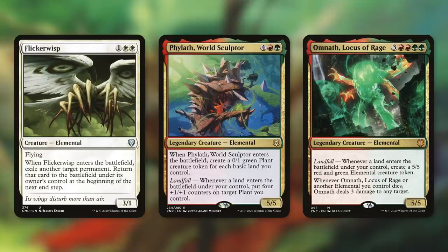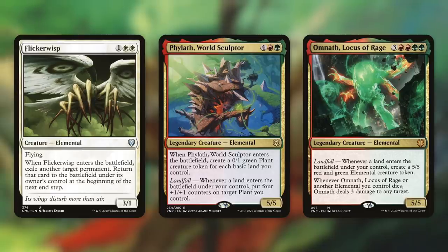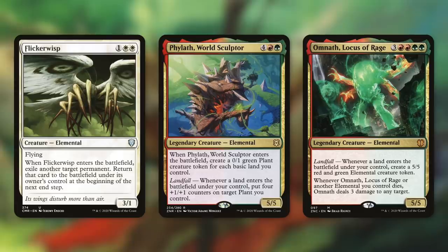Some other fantastic ETBs and LTBs come with Flickerwisp, Finelath, and Omnath. When Flickerwisp enters the battlefield, exile another target permanent — return that card to the battlefield under its owner's control at the beginning of the next end step. So Flickerwisp can really help us utilize our other creatures' ETBs and LTBs. When Finelath enters the battlefield, we get a 0/1 green plant creature token for each basic land we control, and it has landfall: whenever a land enters the battlefield under your control, put four +1/+1 counters on target plant you control. And then there's Omnath, Locus of Rage — it has landfall: whenever a land enters the battlefield under your control, create a 5/5 red and green elemental creature token, and whenever it or another elemental we control dies, Omnath deals three damage to any target. This can utilize our ramp to make a huge army and dish out tons of damage when those elementals die.